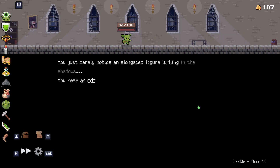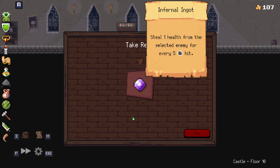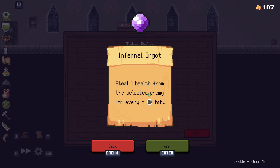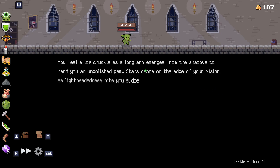You just barely notice an elongated figure lurking in the shadows. You hear an oddly alluring voice in your head: 'Do you crave power, little peglin? Would you like to make a deal?' I'd love to make a deal. Steal one health from the selected enemy for every five hit. That was so worth the deal. You feel a little chuckle. Do I get the health though? It didn't say I get the health — it says I steal it.